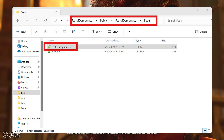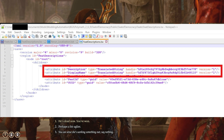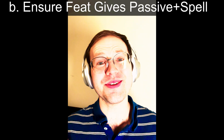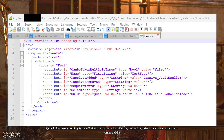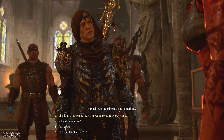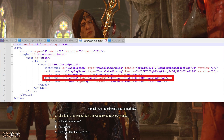Open up the feat descriptions file at the following path. You have handles that give the feat a custom name and description, a feat ID, and a UUID. These fields are all relevant for linking your feat with the required information. I'd recommend that you have fun with the name, even if only you are likely to see it. For part 2, ensuring that our spell is given when the feat is selected, open up the feats file in the same directory. You want the name to be the same as in the feat descriptions file. The critical piece here is that we need the UUID in this file to match the feat ID from the feat descriptions file.